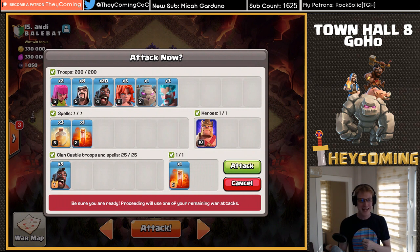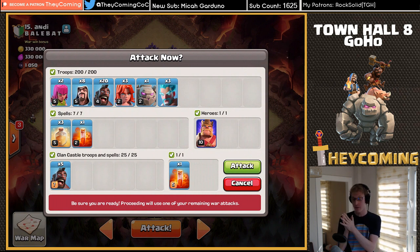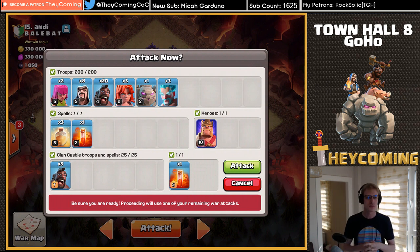Here we are queued up for our attack. My army is two archers, eight wizards, twenty hog riders, three valkyries, a golem, and my three ice wizards — which I do not want to use. I've been holding onto those forever doing war attacks and not having to use them. If I have to use one just to clutch the victory, okay, but that last remaining ice wizard — if I get down to one, I'm never gonna spend it. I'll wait till Christmas. Of course, max hog riders in my CC, three heals, two poisons, and my level 10 king. Time to go.